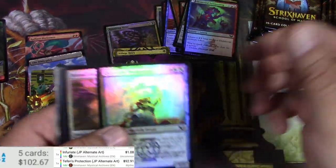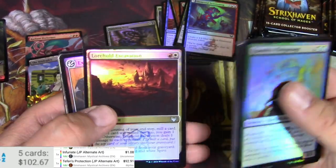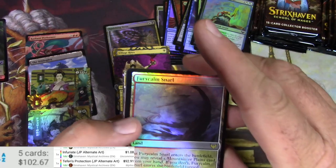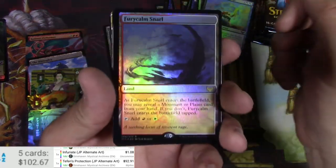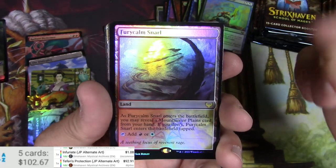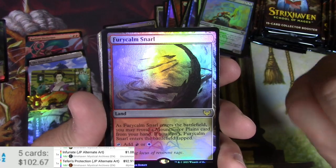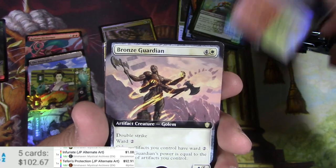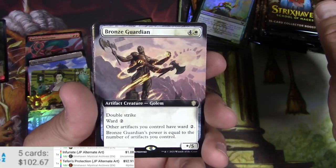Teferi's Protection — we'll skip through these plain old boring foils that honestly look awesome. We got a Furycalm Snarl in foil. On these dual lands that conditionally come into play tapped or not — I like them, I guess they don't see as much play, they're not as reliable as a shock land, but there they are.